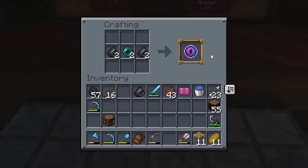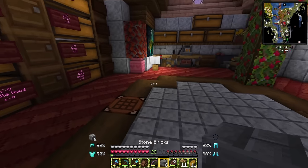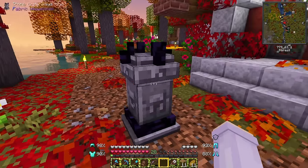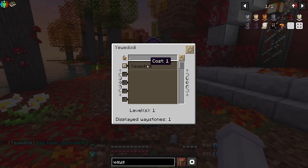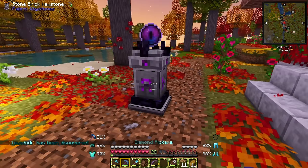We got the flint first try. We want one waystone for our home and one to put somewhere else - that's why we'll make two. We'll start by making a stone brick one just for fun. Oh wait, do we have to activate it? It's working and it looks so cool! We don't want it there though.